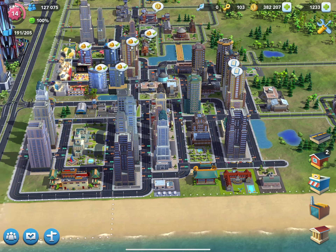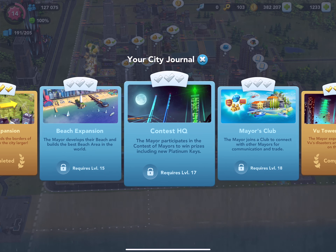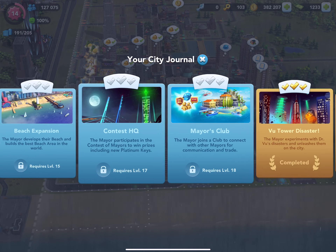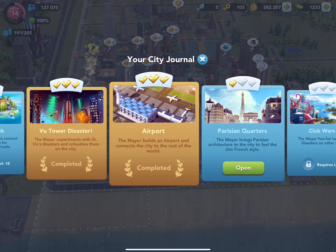In the bottom left-hand corner of the screen we have three buttons. One is your city journal, which shows you what you are trying to accomplish and what you have accomplished — there are three checks in each entry. As you achieve these you will get special gifts.